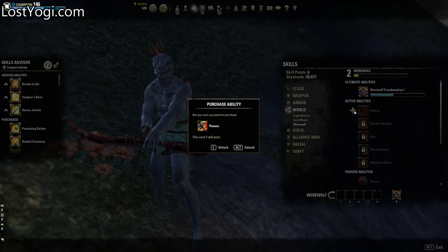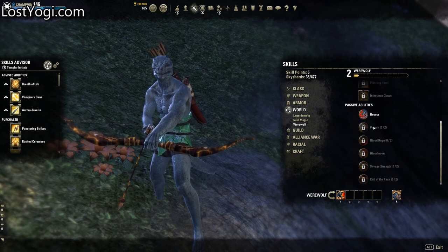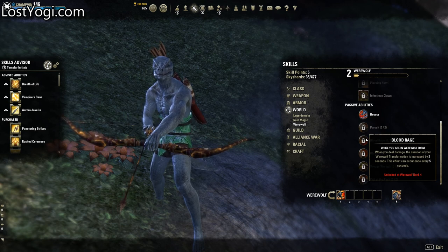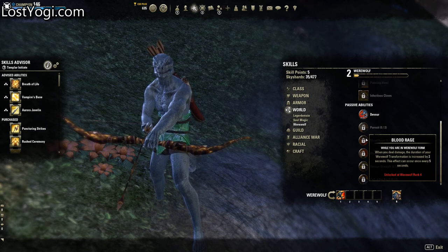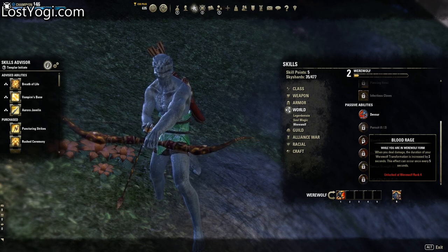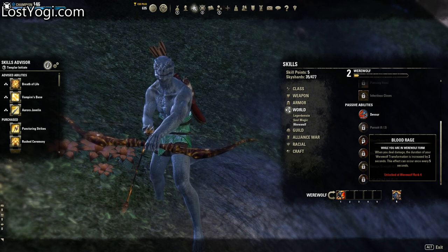I got a new ability called Pounce. I'm gonna unlock that so maybe I can kill a little bit faster. You also get some passives at some point. Movement speed is really nice, but there's also this one: when you are in werewolf form and dealing damage, the duration of your werewolf transformation is increased by two seconds, and this can occur once every five seconds. You can rank this up two times, so every time you do a light attack or anything else, you will get four seconds instead of two, and that way you can stay in werewolf form much longer.